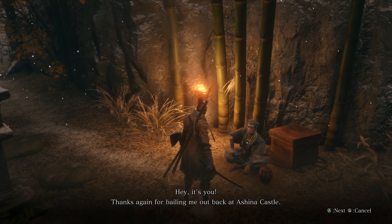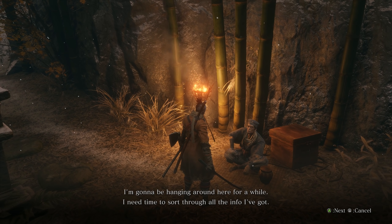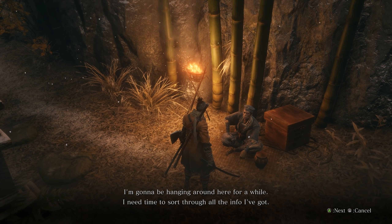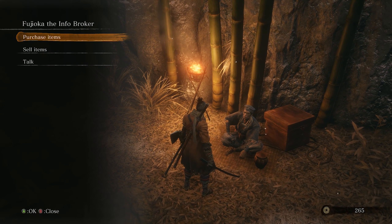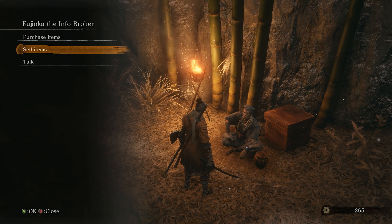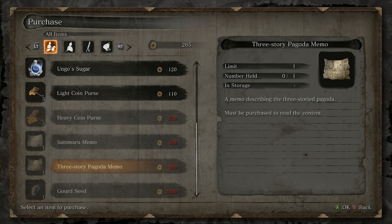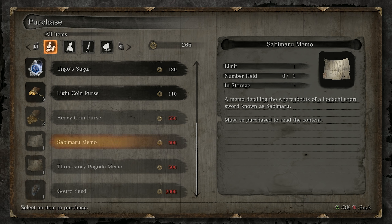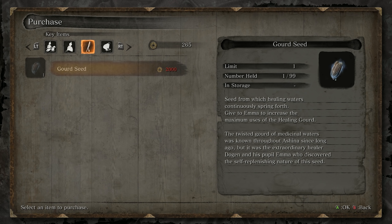It's you. Thanks again for bailing me out back at Ashina Castle. I'm going to be hanging around here for a while — I need time to sort through all the info I've got. Speaking of which, I'm happy to do business with you anytime. He sells a couple of useful wares — nothing that we need immediately. He sells some Dragon's Blood Droplets, a memo about something called Sabimaru, a Pagoda memo, and an extra Gourd Seed.